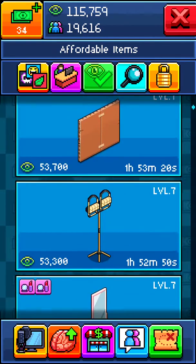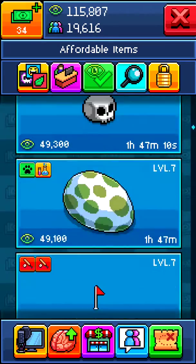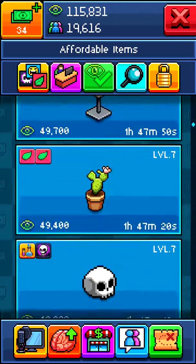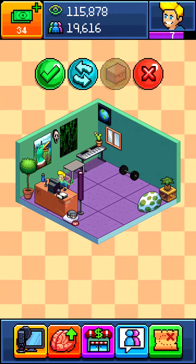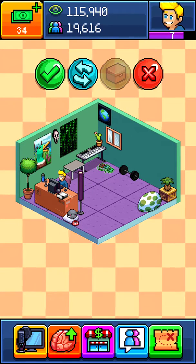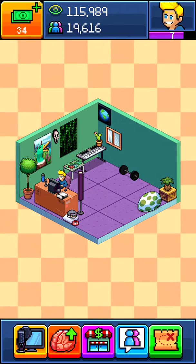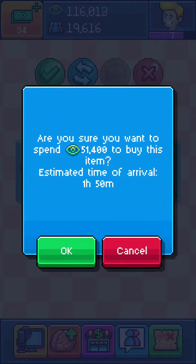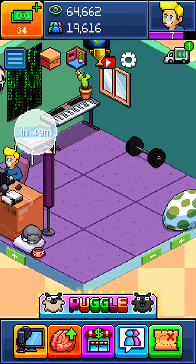Now we get to buy something — what should I buy? I'll just buy this up here and we'll put it on the desk if it'll go up there. And now it should — there we go, right there. That'd be a pretty nice spot for that.